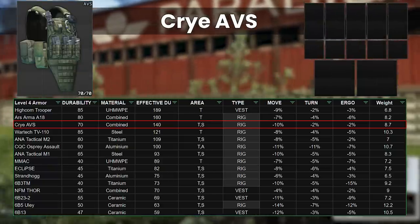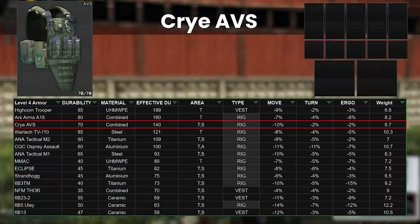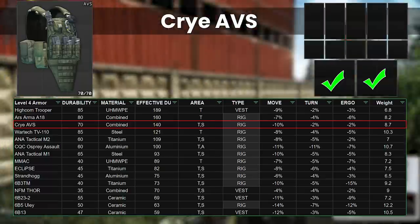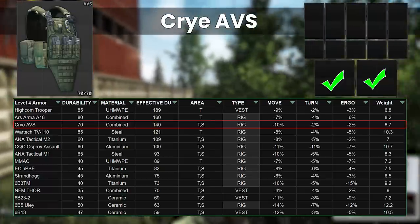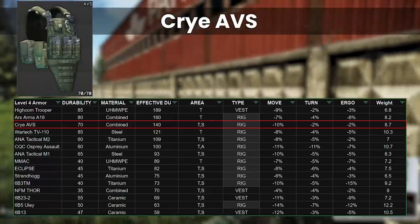This is made worse by the fact that it gets taken a lot, as its pouch layout is very efficient storage considering the rig itself only takes up 3x4. I still think that paying over 100,000 rubles is a bit much for class 4, but it's one of the best rigs due to the combination of high durability and stomach protection too.